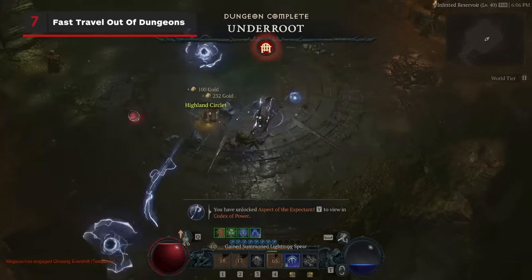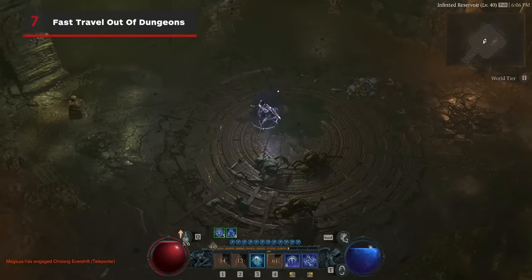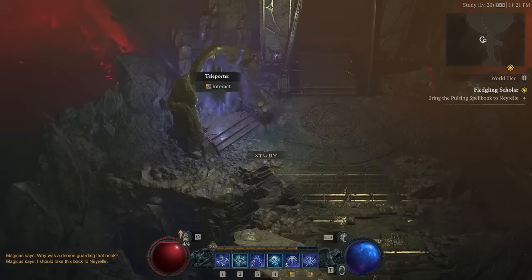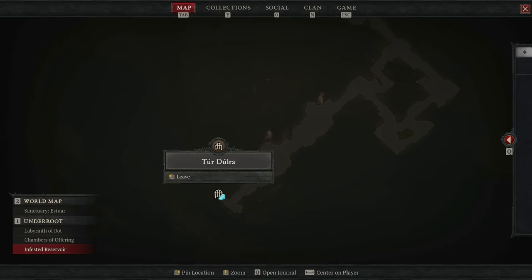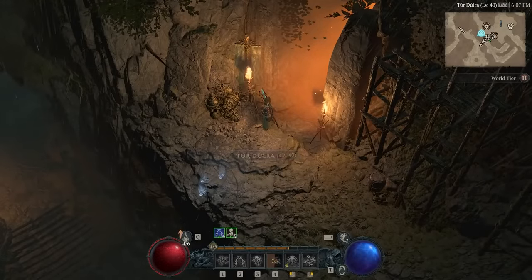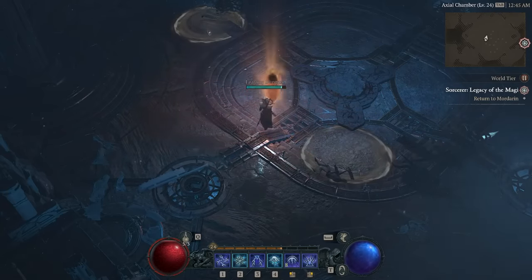Dungeons can be amazing places to explore, but once you defeat the boss in the deepest depths, trudging all the way back to the surface is a real bore. Sometimes you will be rewarded with a shortcut after the boss is defeated, but if not, you can always open up your map, find the entrance icon signified by the small blue stairs, and click on it to instantly travel back to the outside world at the entrance of the dungeon. You can also do this by opening the radial menu and activating the stairs icon.